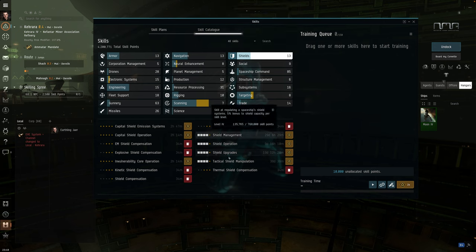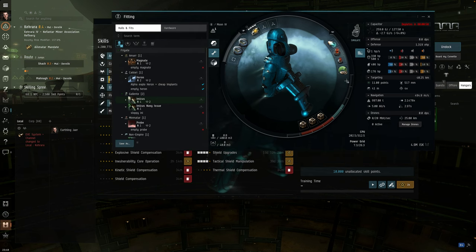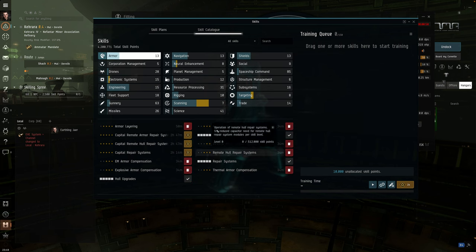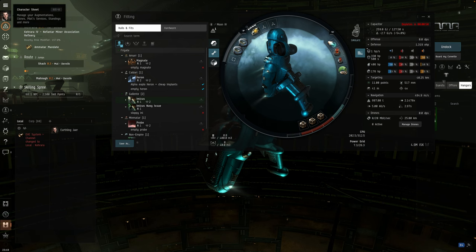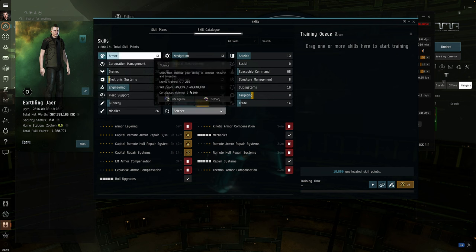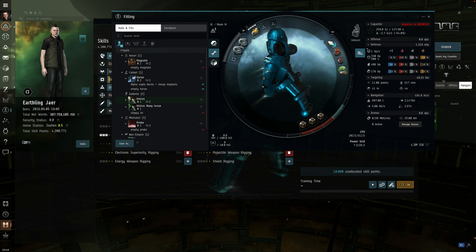Some shield skills only apply to fitting upgrades which we're probably not using, so only train the applicable ones. But skills that flat out make your base shield or armor stronger — hull upgrades, mechanics — are basically 'why not' skills, because we're very low on EHP. We're hoping they don't even touch us, but if they do start hitting us, every bit helps. For rigging, you'll want astronautics rigging and jury rigging, since we're only putting on rigs to make us go faster. There's no skill for exploration rigging as far as I can tell.